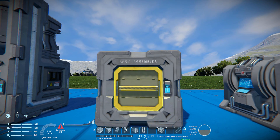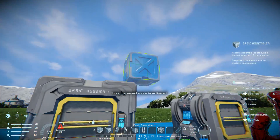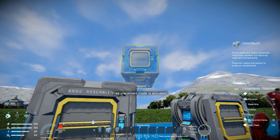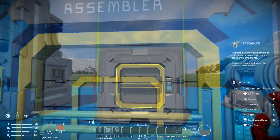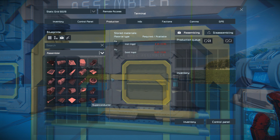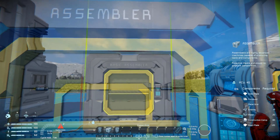Up next we have the basic assembler. This is going to be the first assembler you are going to build. If you look at the cost, it costs 20 steel plates, 80 computers, 4 displays, 10 motors, 40 construction components and 60 steel plates, as opposed to the big assembler which costs a hell of a lot more resources. The only drawback with this is you are very limited in what you can build - very few things, as opposed to the regular assembler which can build a lot more advanced stuff, such as the ammunition you will need to defend your base from oncoming drones.